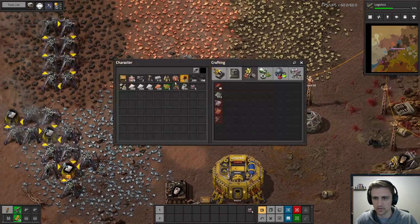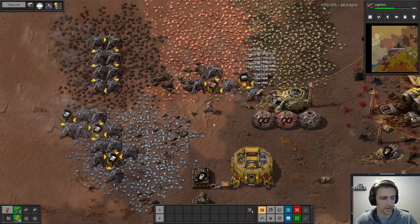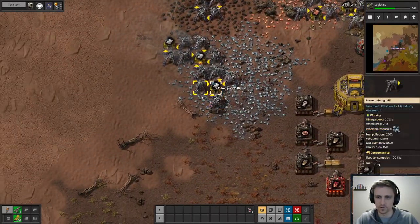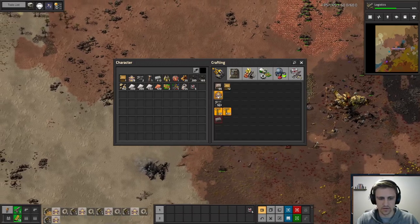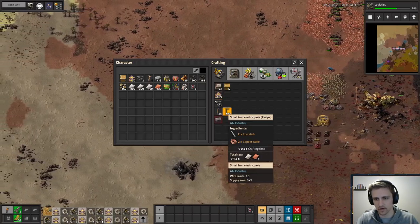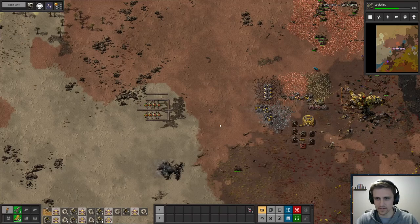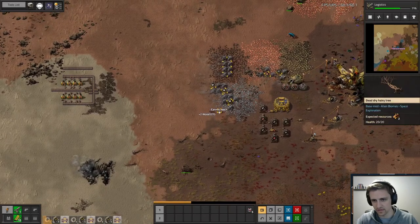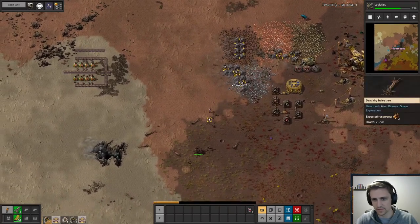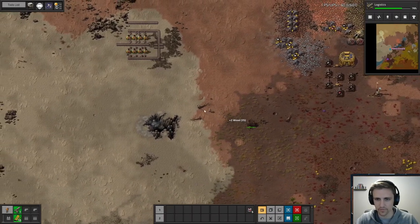Let's throw these in. Thanks for pointing that out — I didn't even know that was a thing. I didn't look too closely at the mod settings when I started. Let's start crafting a ton of crap. You know another thing I wish the base game had was small iron electric poles. I know it's a small gripe, but I hate having to get a ton of wood early game to make all of them, especially on a desert map where there's barely any wood.